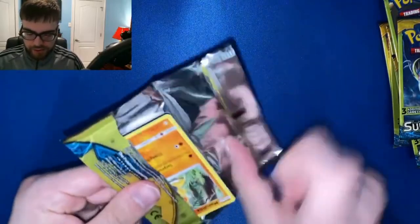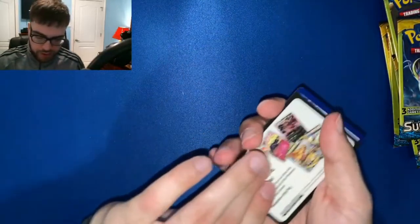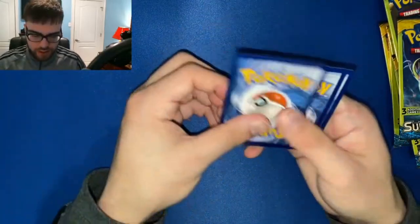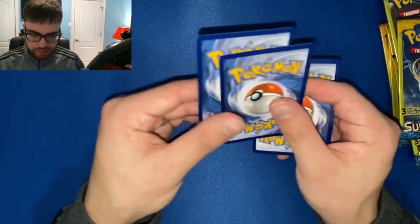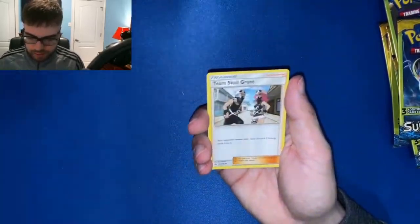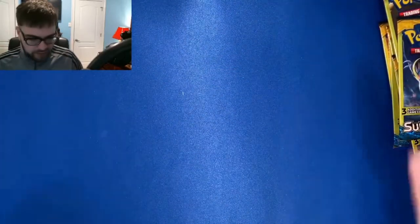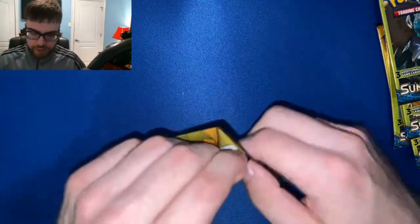So the way one-dollar packs work — they're real cards, you don't get a code card. If you do get a hit, it'll be the middle card. Makuhita, Team Skull Grunt, and a Cutiefly. So yeah, you're not guaranteed anything, but they're real cards and you do have a chance to pull any card within the set.